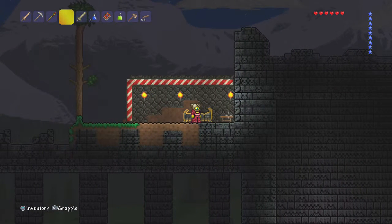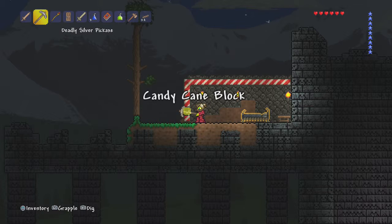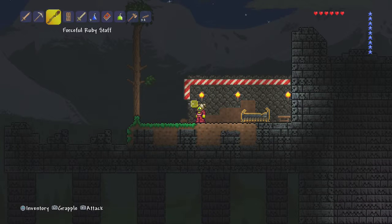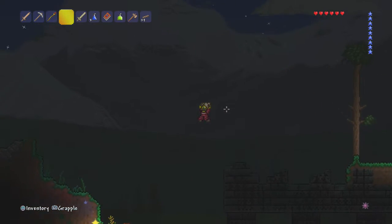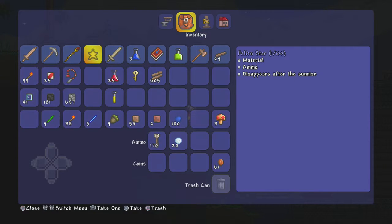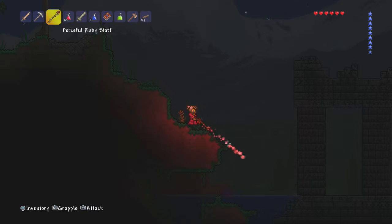There we go. And then we need to make a door. Okay, we'll get rid of this bit here and put our door down. There we go. We've made a little tiny house. Oh, it's a star — I'll get that star, thank you very much. Let's see what weapons we've got and stuff. I think everything's cool, I think it's where I want it to be. So let's light it up and take care of these slimes first.